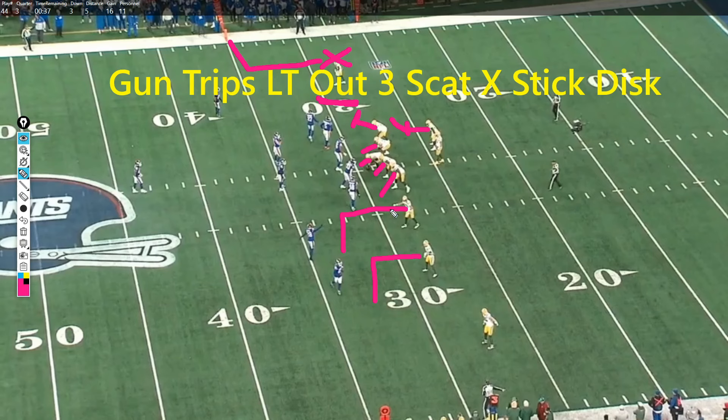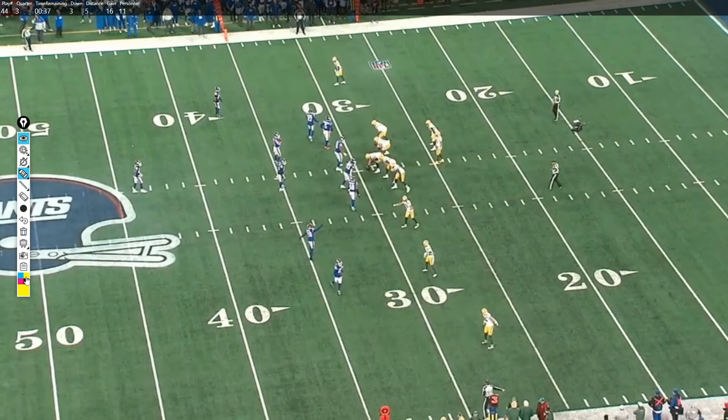Disc is what I call a two-man stick — basically two quick outs, about five-yard outs. There's a choice on the stick where the receiver can turn in or turn out; usually it's two out routes. We'll see what Touré does. On the outside there's a go route clearing space. So that's it: Gun Trips Left Out is your formation, three scram for protection, X stick with the disc concept.